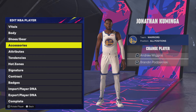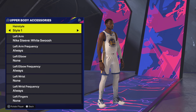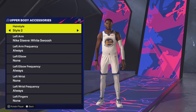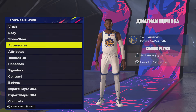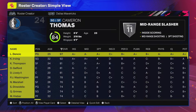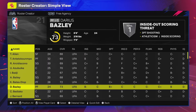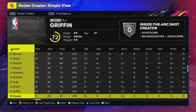Now let's look at Jonathan Kuminga. He got rid of the blonde hair — good for 2K's side of things. There's his update with the short hair, which is his current look, with different additional looks available. Last but not least among veterans, we have a free agent.